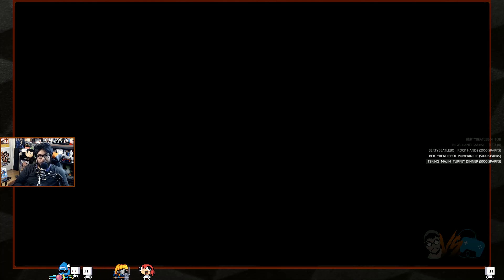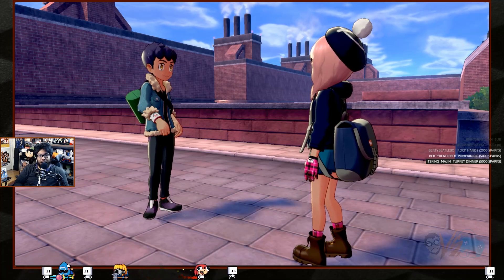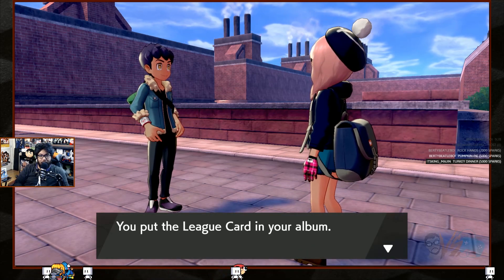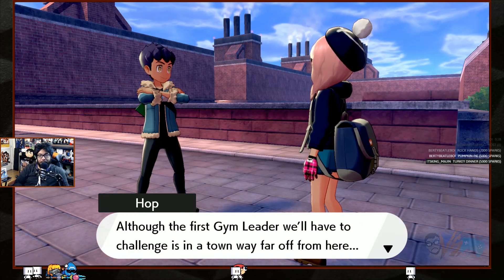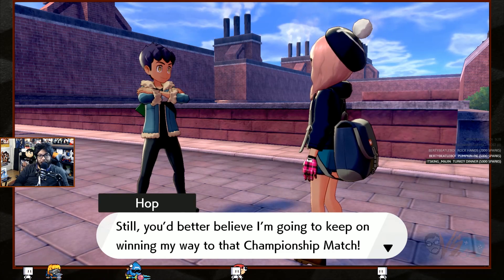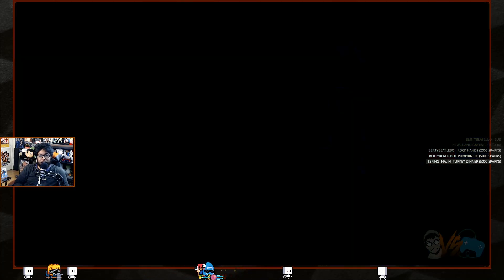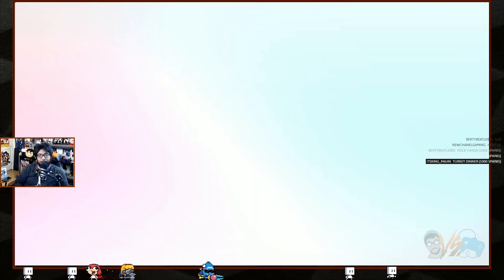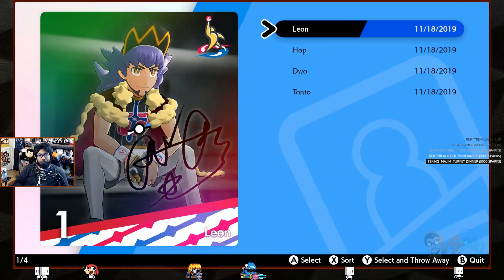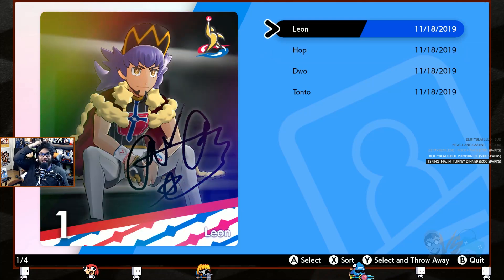Hop gives us his league card. 'Looks like I better keep my guard up.' From here — Motostoke — the first gym leader I'll challenge is in a town far away. 'You better believe I'm gonna keep my eye on my way to the championship match.' Alright, let's look at that card — it's gonna be cheesy, isn't it?